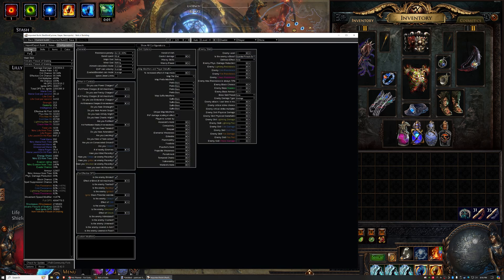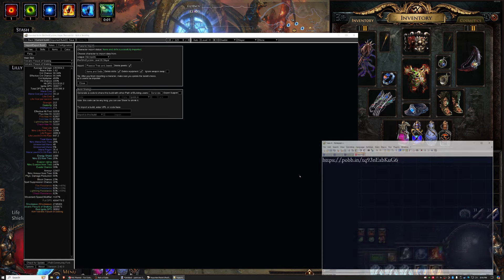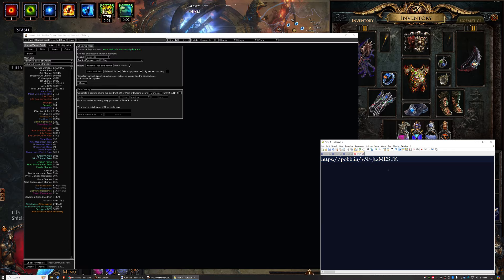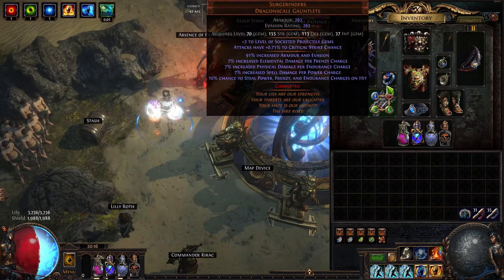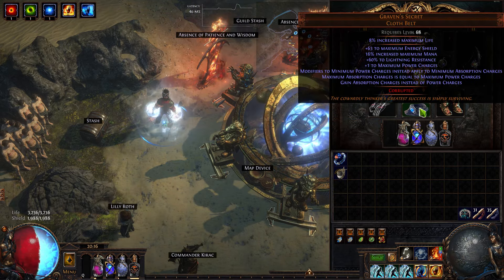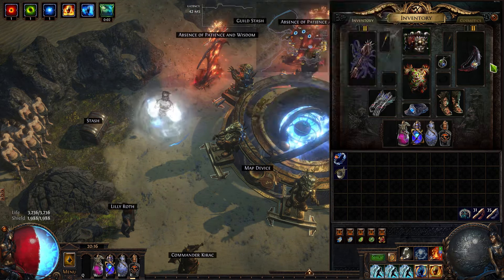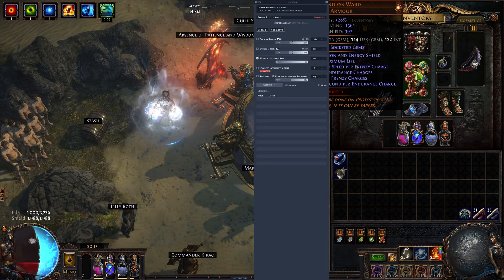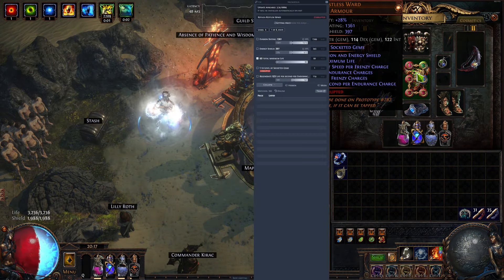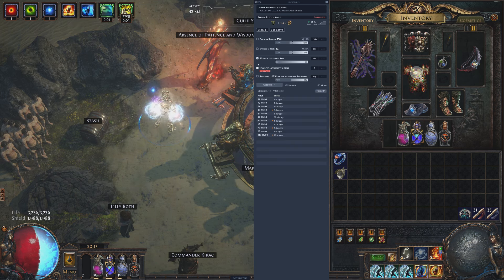Configuration, import export, generate, share, copy — Notepad++ for the video. There we go, with cheap variant underneath. So let's get rid of some of this gear. This body armor — you're too expensive. Let's check with the plus one to skill gems — 15 divine. It's kind of pricey. So let's just do a regular trade search.